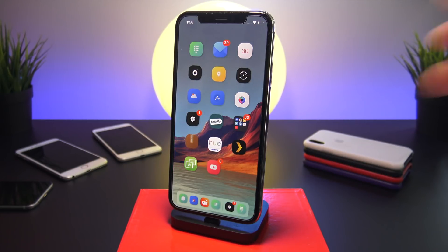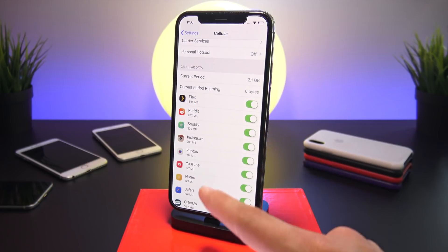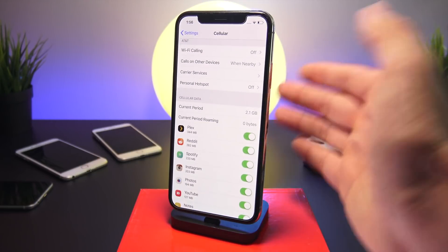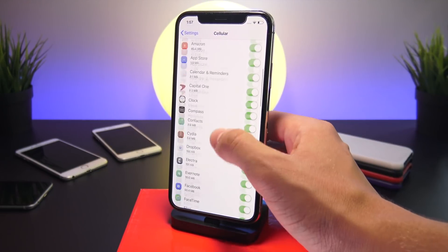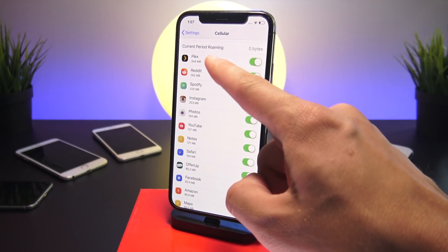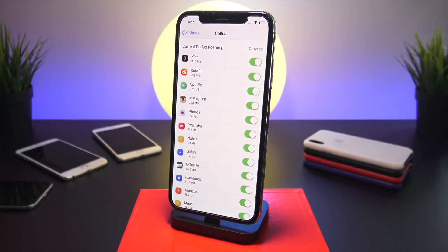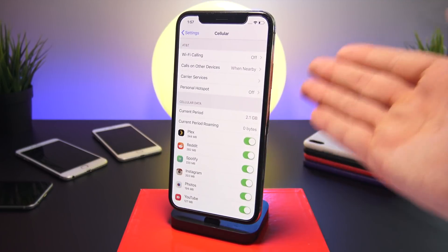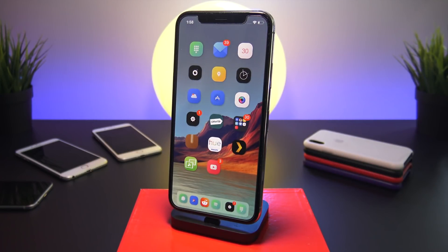The next one is called Cellular Usage Order 11. Go into Settings, navigate to Cellular, and scroll down — all your apps are now organized by how much data they've used over your cellular network. By contrast, tapping 'Current Period' normally shows apps alphabetically with no indication of data usage. With this tweak, you can see that Plex, Reddit, Spotify, and Instagram are my top four data users. It's really useful to keep a running list of how much data each app is using.